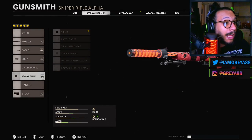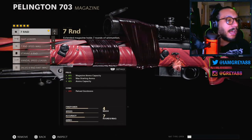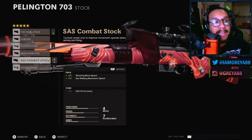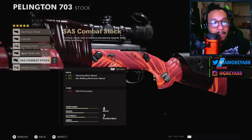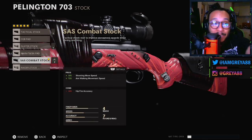For the Pellington, the magazine of choice is a seven-round magazine — 40 across the board, you guys can read that. Last but not least, the stock of choice is the SAS Combat Stock: 10% increase to your shooting move speed at 72, and a 15% decrease to your hip fire.